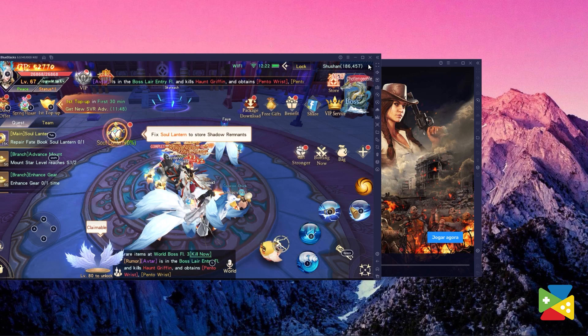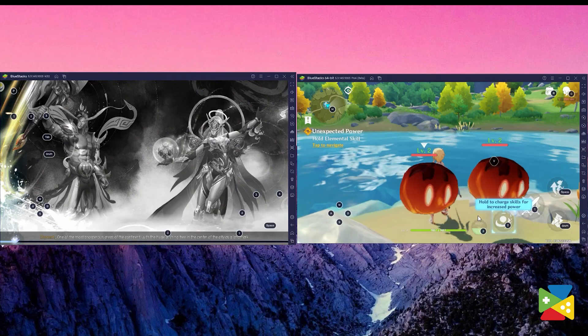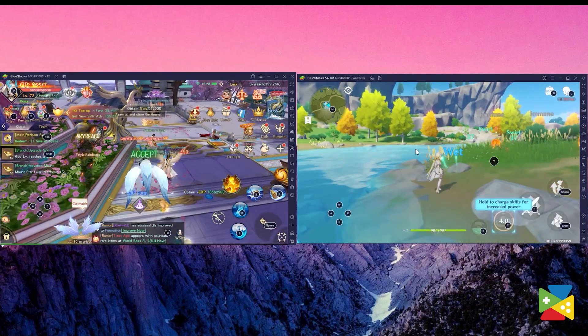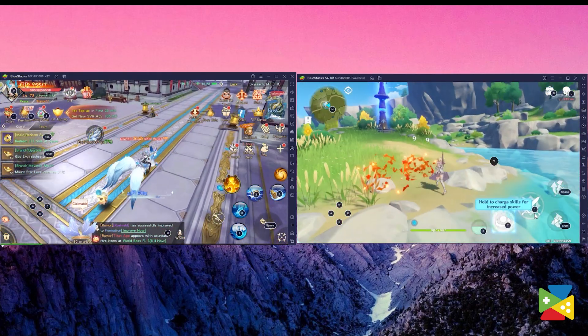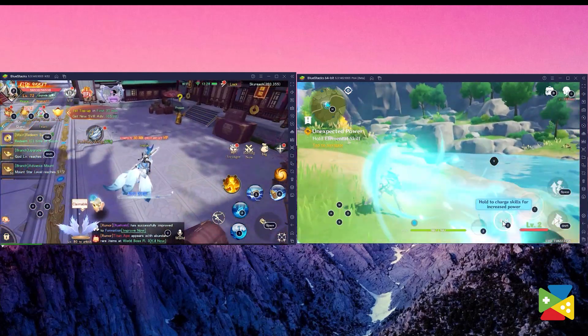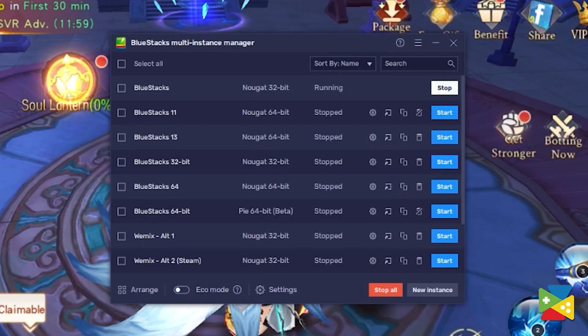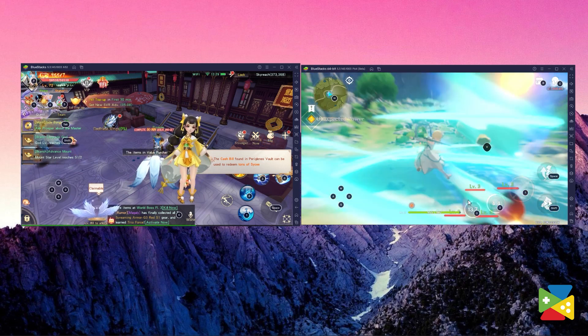The Multi Instance Manager tool allows players to open multiple instances of Bluestacks all at the same time, which is very useful if you want to have more than one game running simultaneously. Since Mirage Perfect Skyline is mostly an idle game, it can get boring to just watch it for more than a few minutes. The best way to kill time is to play another game while you leave Mirage running in the background, and that's where the Multi Instance Manager tool comes into play. Just create another instance and run as many games as you like while you progress through the game.